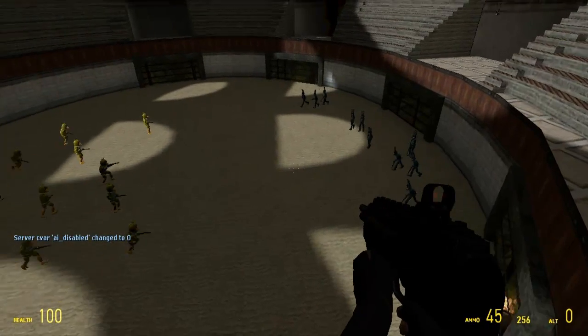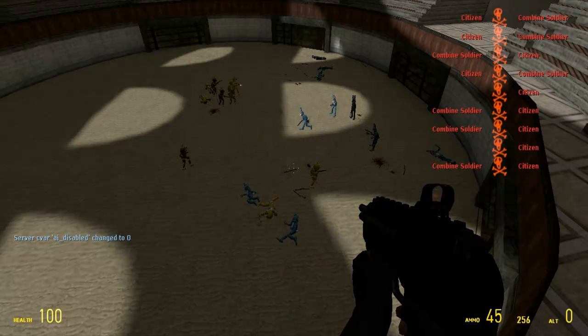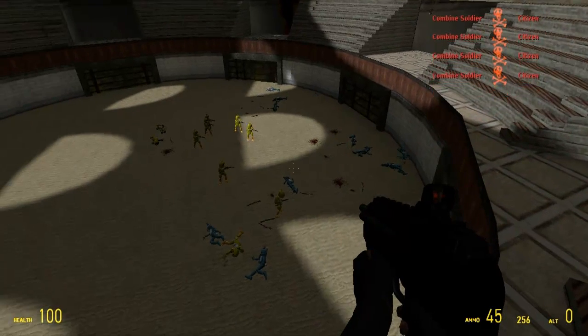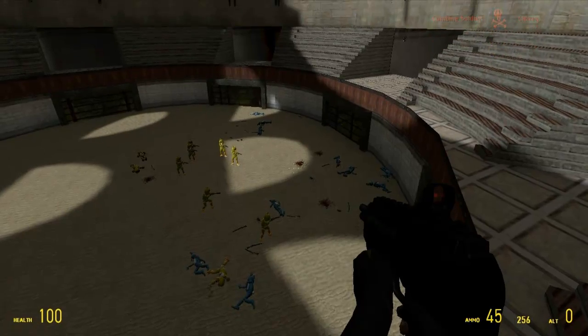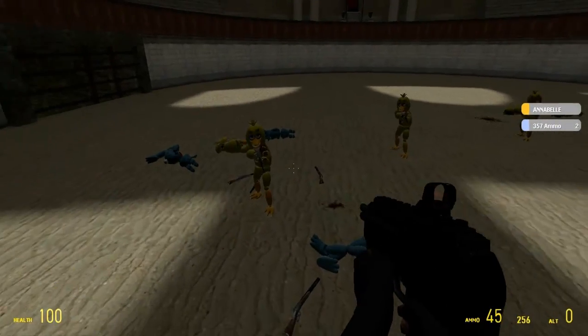Now they're meeting up in the middle. Let's see how this battle is gonna turn out. Shots ringing out of course. The Chicas are just absolutely wrecking Toy Bonnie, and just like that the first round goes to Chica — basically an instant win. Yeah, there's just a bunch of dead Toy Bonnies. GG to you, Chica.